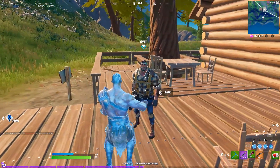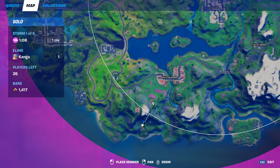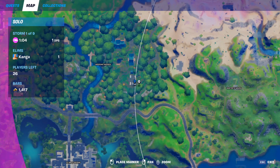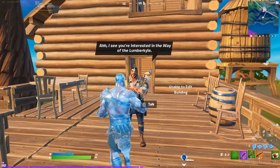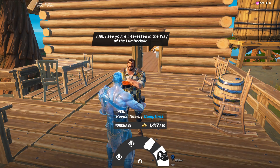Kyle has two spawn locations. The less common one is Lumber Lodge, found south of Misty Meadows on the map. You're more commonly going to find him in the caravan park in Weeping Woods. From him you can get two quests, you can buy 100 wood for 100 gold, and you can also reveal all nearby campfires.